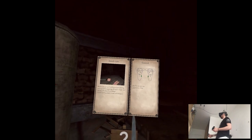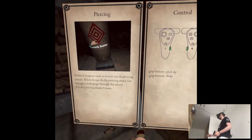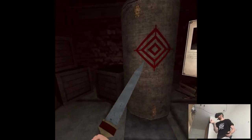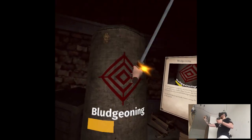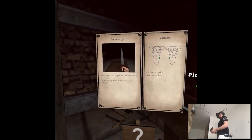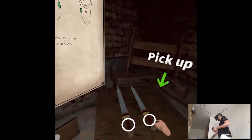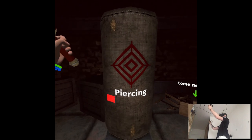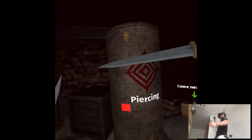So three slashing attacks. Excellent. Piercing. That's very fun. And blundering — with the handle. Yeah, the developer thought about it. Each weapon has weight, which affects its velocity and damage. There's a heavy sword in front — try holding it.